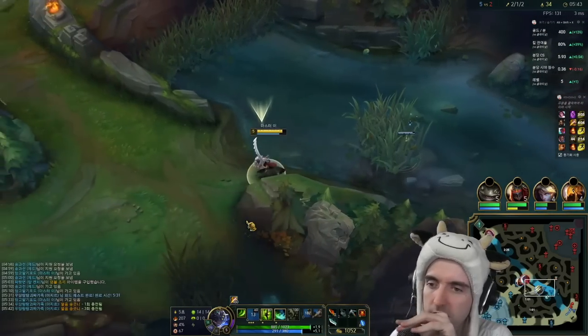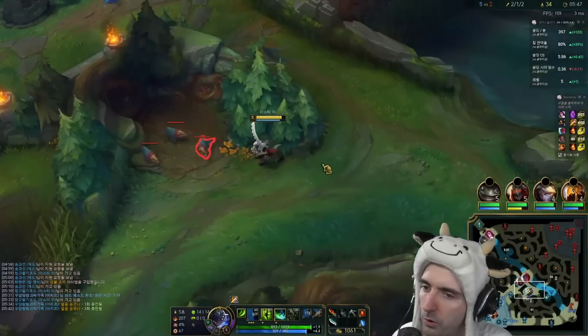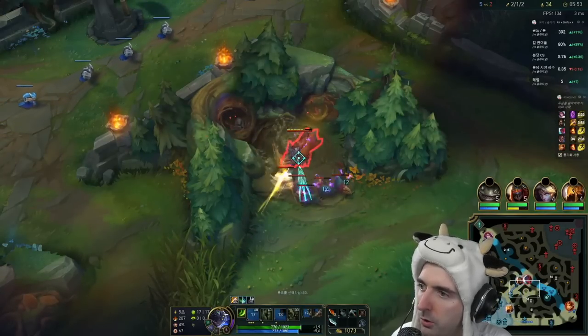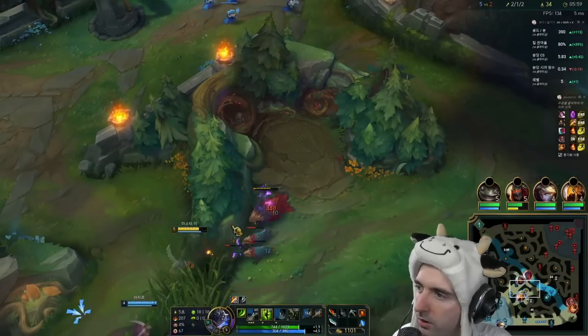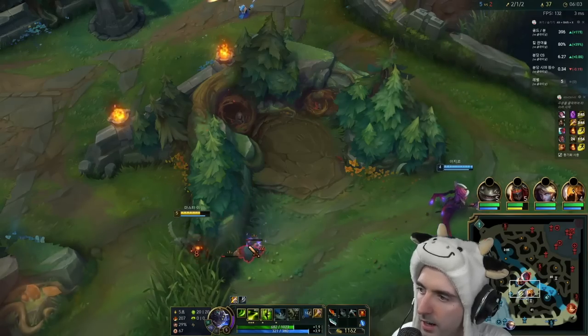I wonder how the direction is influenced if you don't reach the target because you kill it with Alpha Strike mid-animation. I wonder if it will change the direction you pop out. Probably not because it pops you out in the same location, but maybe some spaghetti code will show us another method. Let's go take this now and try to pull this down.